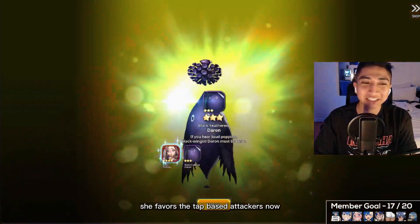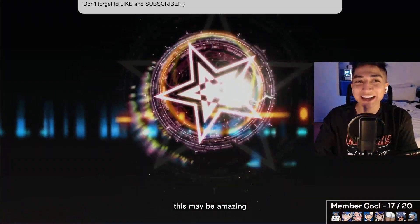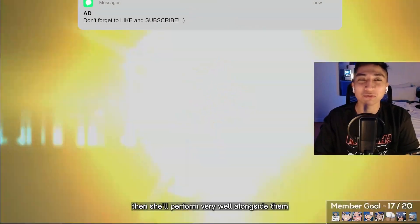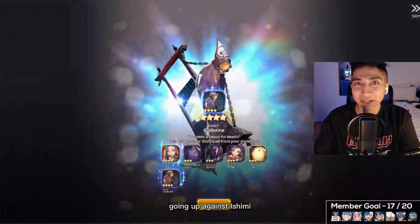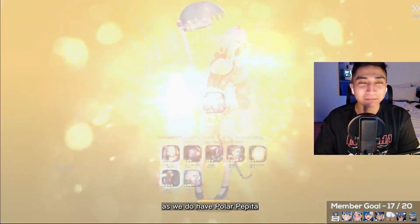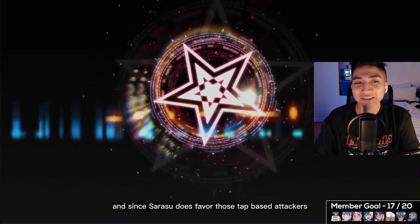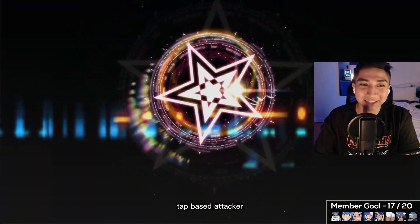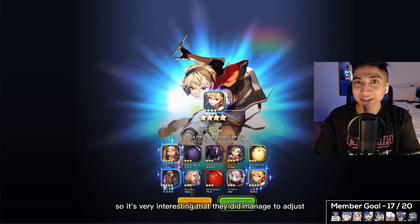She favors tap-based attackers. In the future this may be amazing if we receive another tap-based wood type attacker, and she'll perform very well for the Ragnabreak raids. For the current raid against Ishimi, you probably won't need Sarasu since we have Polar Pepita as a slide-based attacker, and Sarasu favors tap-based attackers. You probably won't run her unless you have Annie, our wood type tap-based attacker, fully ignited.